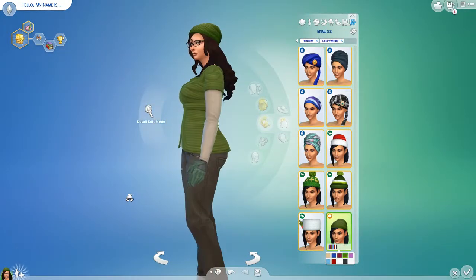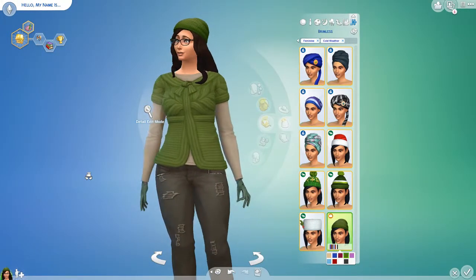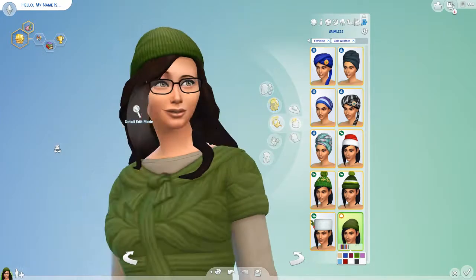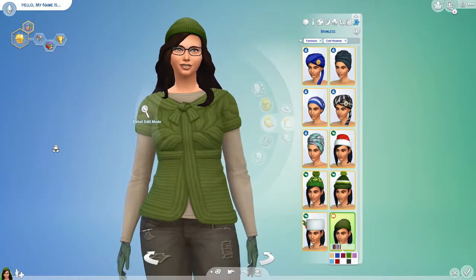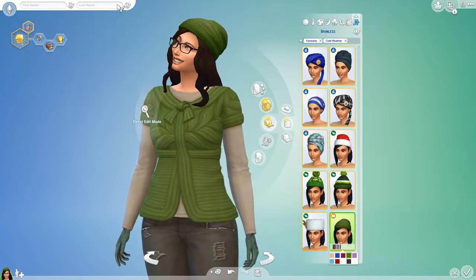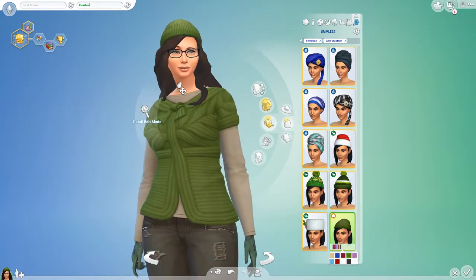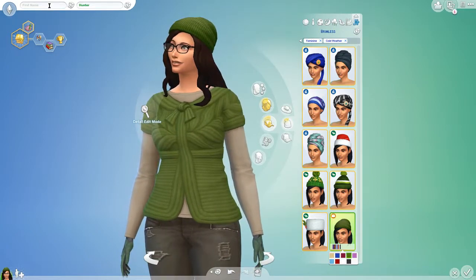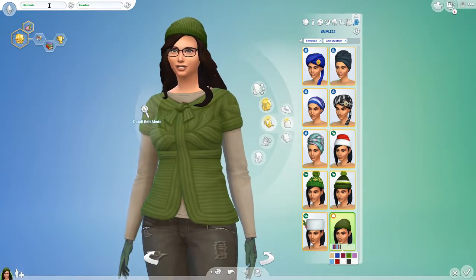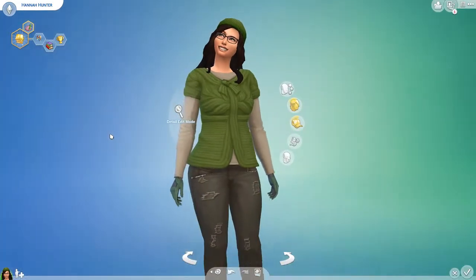Alright, I think she turned out great. I really like the shape of her body — I like that she's got a natural look, a fuller face. We didn't change her face too much but we did change it. I like this round shape, I think it fits her body type very well, which is kind of curvy and more natural. Now for her name, we're going to randomize — actually, you know what, I changed my mind. We're going to call her Hunter as her last name, and I've been thinking of a first name — I really like the name Hannah. I know a couple of Hannahs, so she's Hannah Hunter. So there you have it, Hannah Hunter is complete and she's going to be up on my gallery.